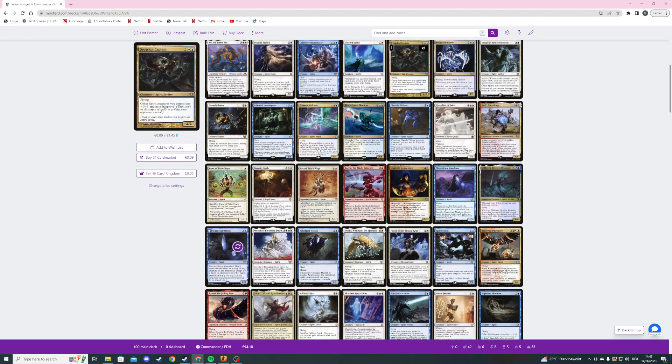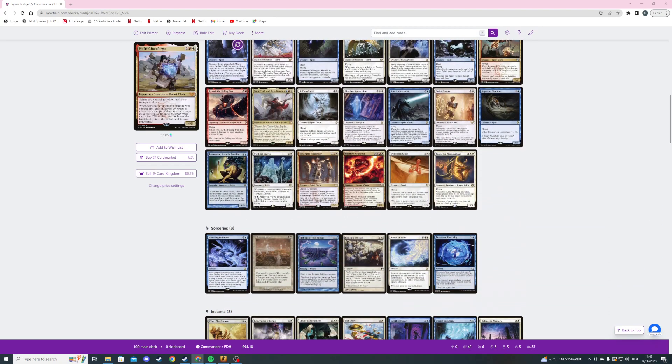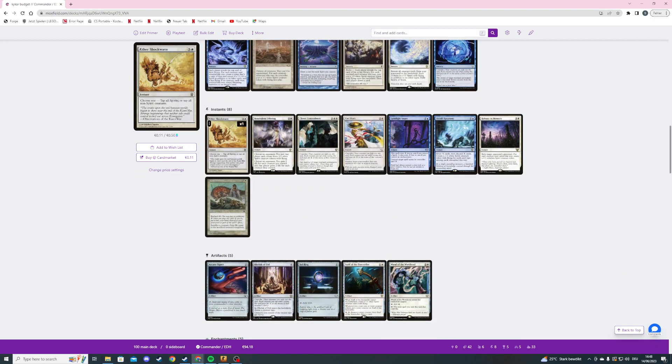There are ways to make the spirits bigger than they seem. Then we're also playing Aether Shockwave — a four mana instant. Choose one: tap all spirits, or tap all non-spirit creatures. Very good.